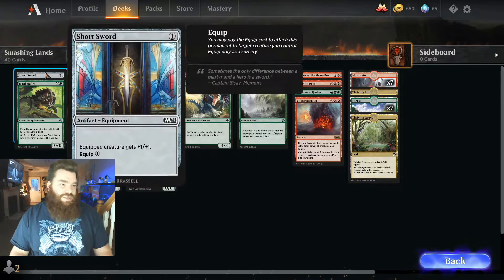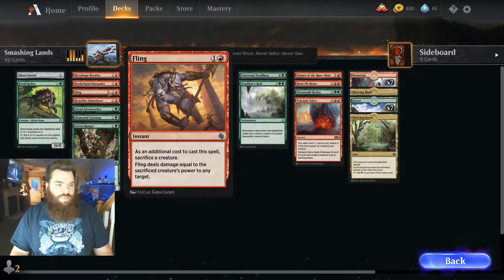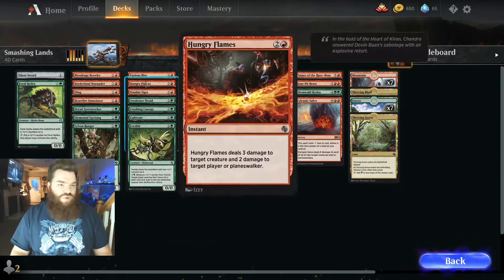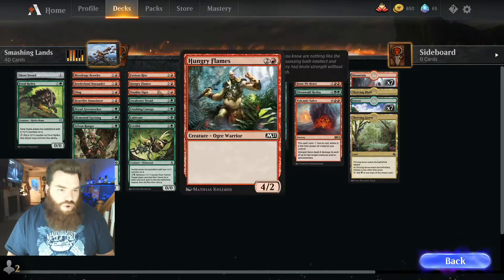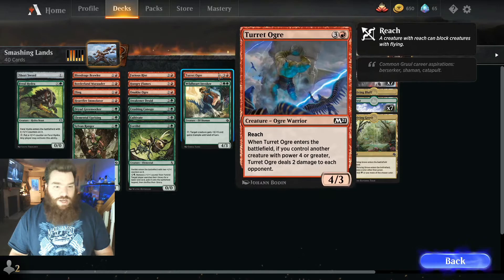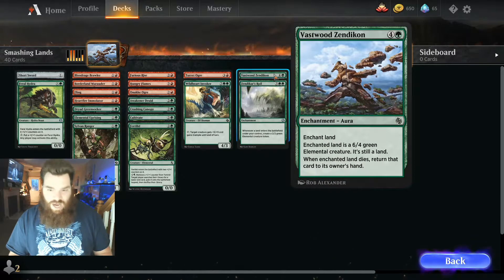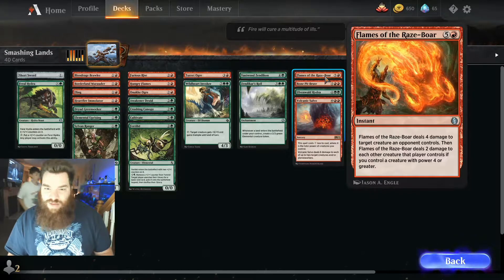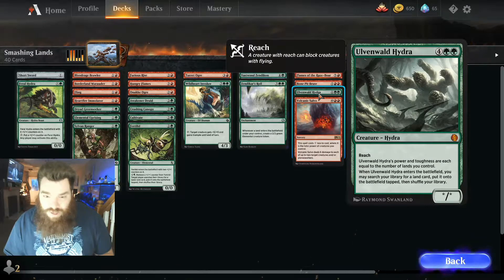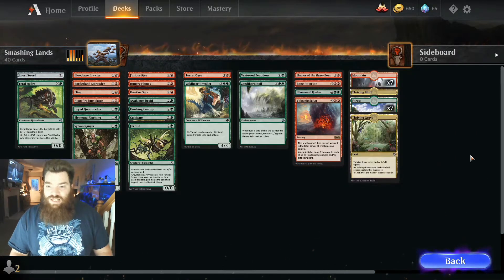Smashing Lands has one Shortsword, one Feral Hydra, Blood Rage Brawler, Borderland Marauder, Fling, Heart Fire Immulator, Dryad Green Seeker, Elemental Uprising, Sylvan Ranger, Furious Rise, Hungry Flames, Onake Ogre, Awakener Druid, Crushing Canopy, Cultivate Fertilid, Tourette Ogre, Wild Heart Invoker, Vastwood Zendikon, Zendikar's Royal, Flames of the Razeboar, Bone Pit Brute, Olvenwald Hydra, Volcanic Salvo, and 16 lands.